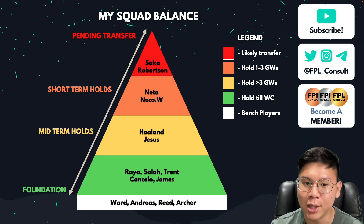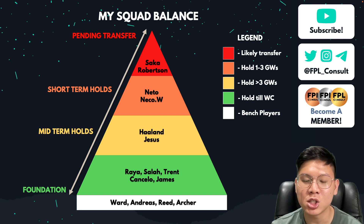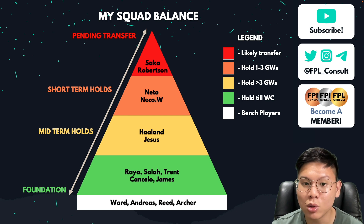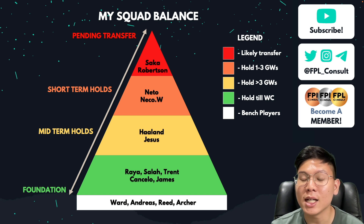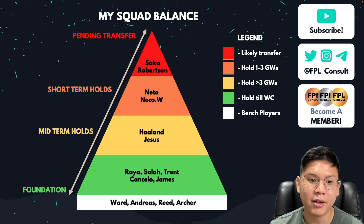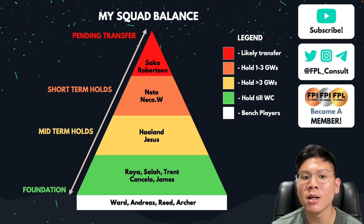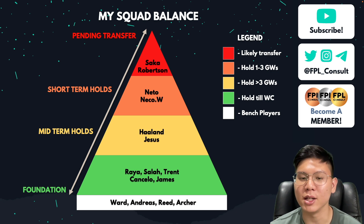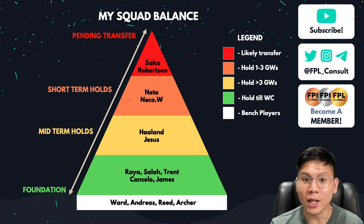From the bottom are the bench players: Ward, Andreas, Reed, and Archer. They're pretty much going to be on my bench every week — only if I want to upgrade Andreas to a more premium midfielder or Archer to an Ivan Toni, for example, would things change. I've put the starting 11 into tiers: the foundation tier, midterm holds tier, short-term holds, and pending transfers. This is a good way to let you guys know what I'm thinking with my moves.